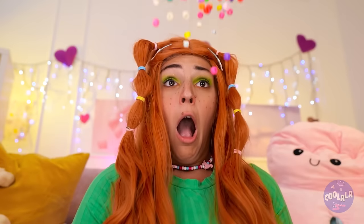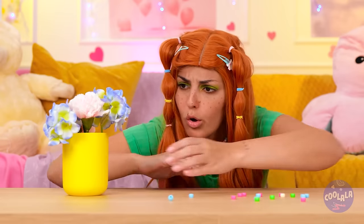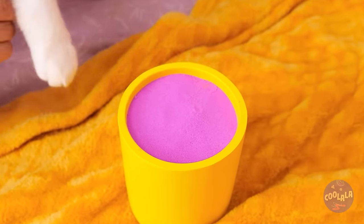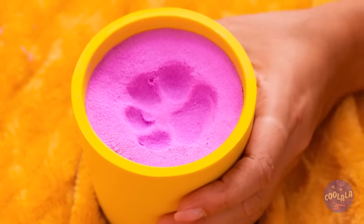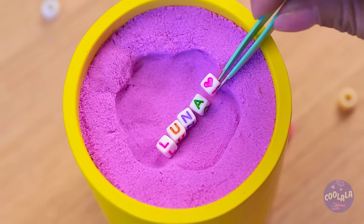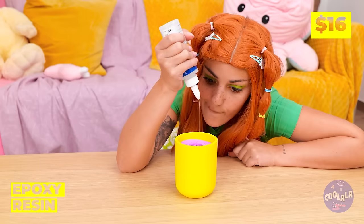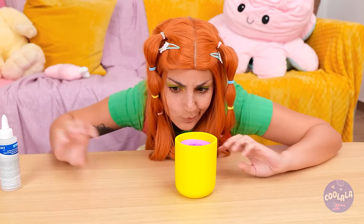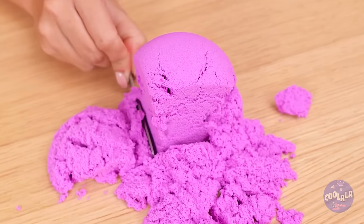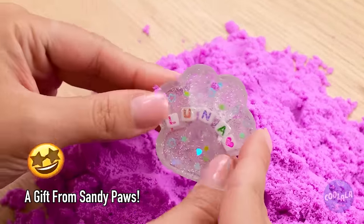Oh no, your bracelet! What can we do with all these beads? Let's use them for a craft — make a paw print and place some beads inside! Keep it in place with some epoxy resin. When it dries, turn it over and dig — kinda like looking for buried treasure! But our real treasure's right here!